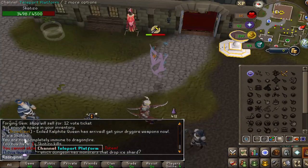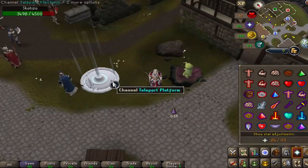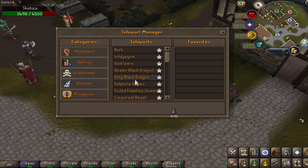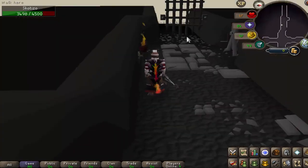We teleported home to check out the other cool content, because there is a lot and I don't want this video to be too long. Here's another boss teleport — you can click on bosses and see everything like Blink, Avatar of Creation, Sunfreak, Bruce, and the Amethyst Dragon. They have a ton of content to keep you busy. Now we're about to check out one of their newer bosses.